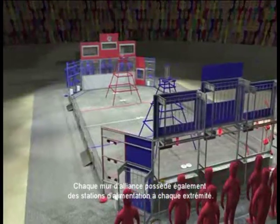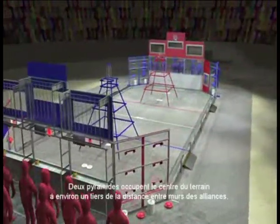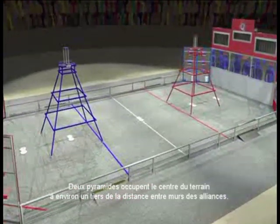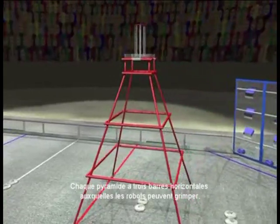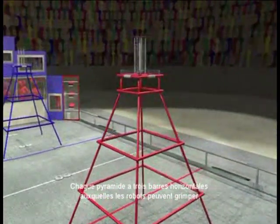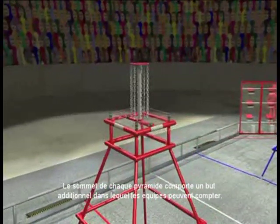Each Alliance wall also has feeder stations located at the ends of the wall. Two large pyramids occupy the middle of the field, about a third of the way from the Alliance walls. Each pyramid has three rungs leading up to the top, which can be climbed by the robots. At the summit of the pyramid is an additional scoring goal.